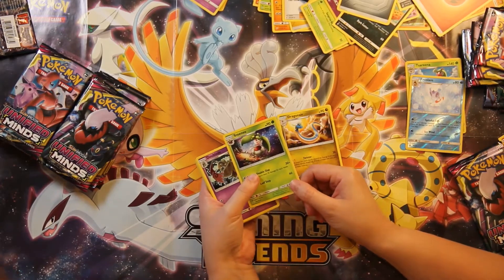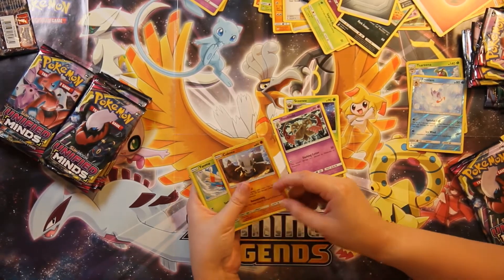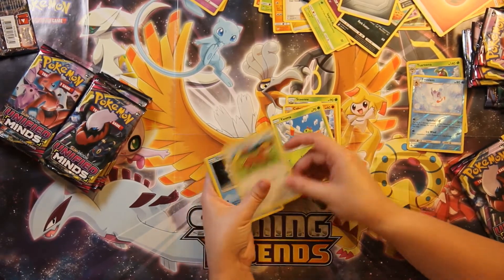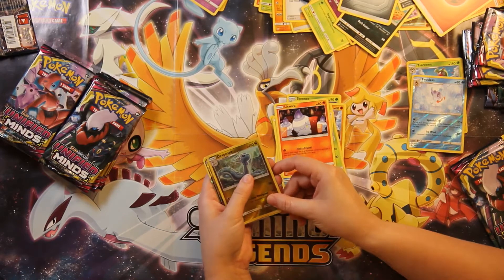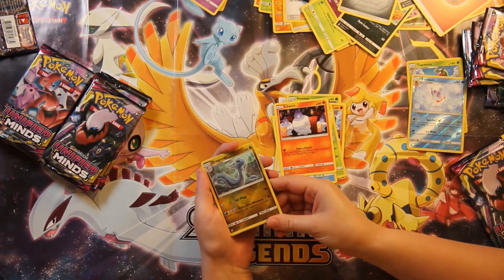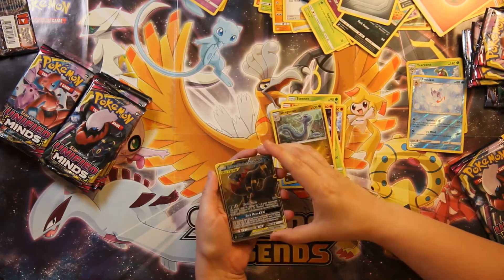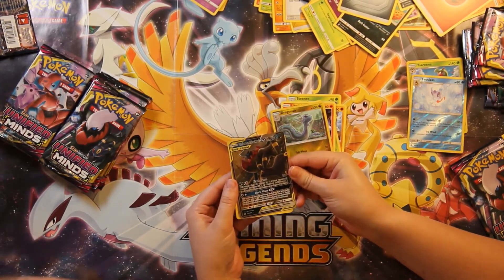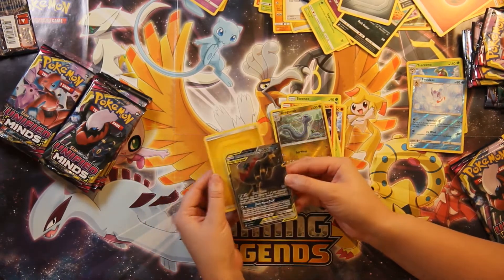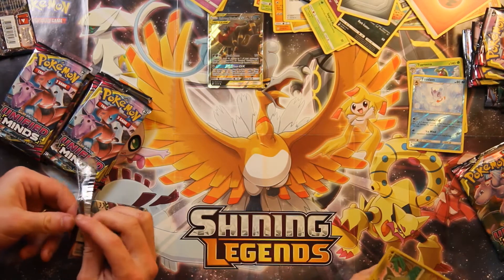Now we got the Steenee — we've got the whole Serena evolutionary line! I like the stars in that one. And we got a Doublade — you can evolve that Honedge too. I can see something shiny out of the corner of my eye — a Reverse Holo Dragonair, and what is it? It's a tag team: Umbreon and Darkrai! Love those Eeveelutions — so cute, their eyes are lighting up blue and red. Beautiful. We're going to sleeve up that Umbreon and Darkrai. I think I'm winning. I think you are winning.